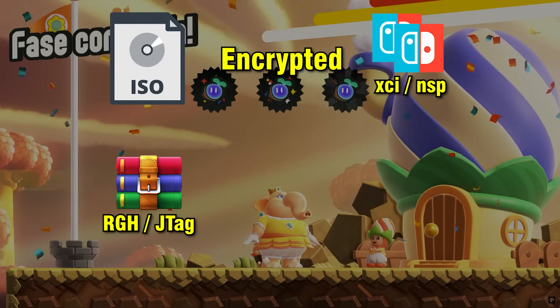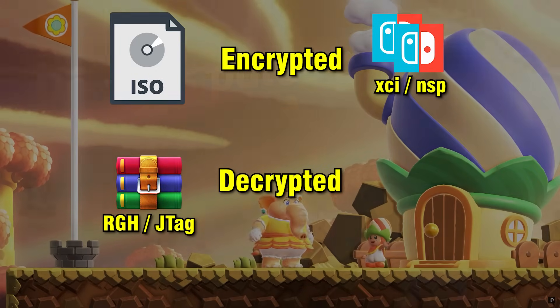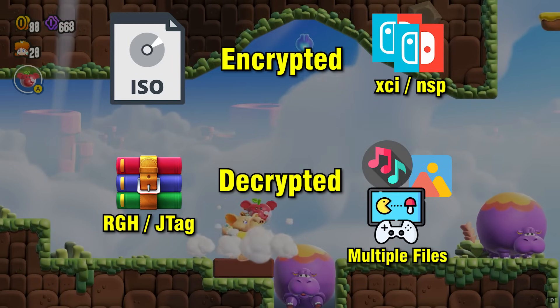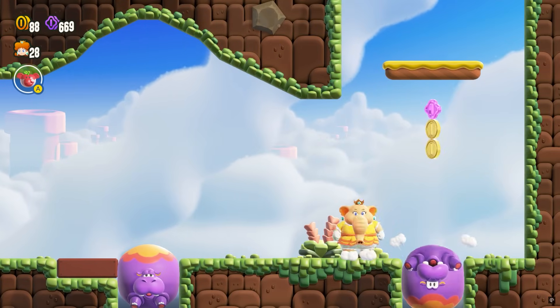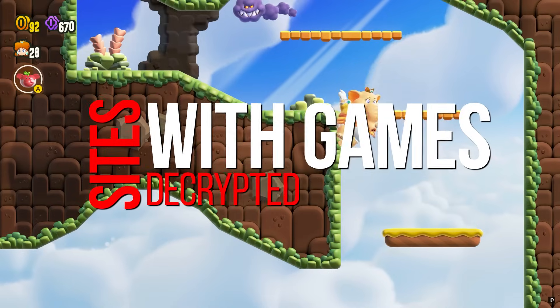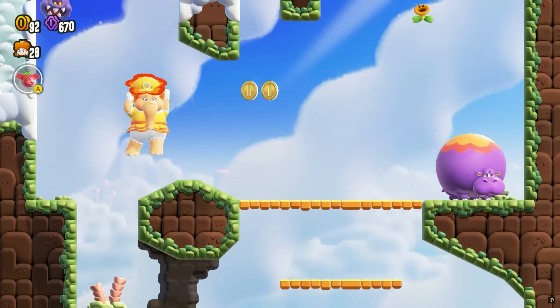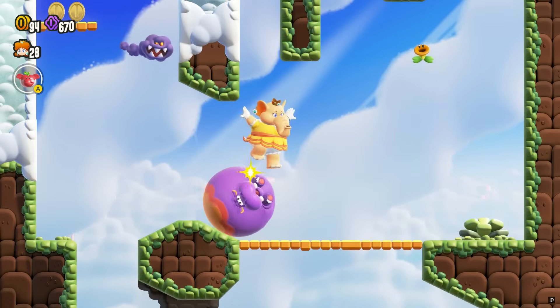Or you can simply download a file in RGH or JTAG format. These second types of files have already been decrypted by others and are ready to use, without any further processes. Another example is games on CMU, which needed to be converted to loading format. Over time, there will be websites with a whole collection of only decrypted games, just like what happens with Citra and some other sites that already provide CHDs for PCSX2 or NetherSX2.